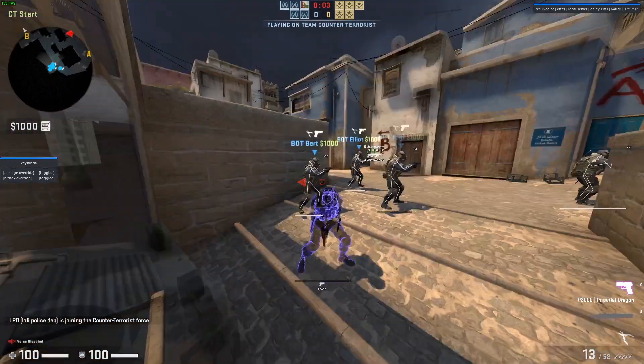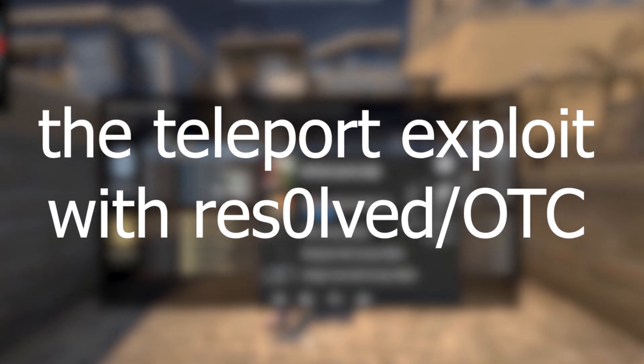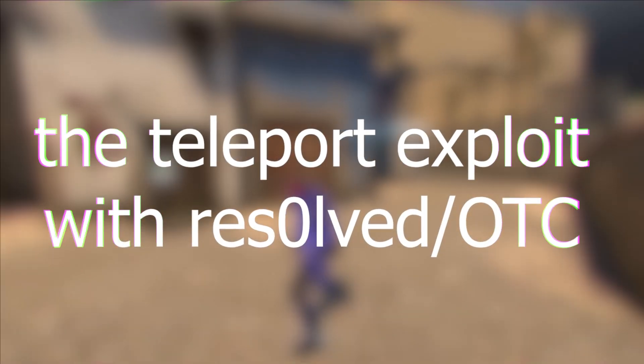Hey guys, me here again LPD, and today I'm going to be showing you the teleport exploit with resolves slash OTC. So let's say that's you and you're on a map and there's an enemy, and normally if you wanted to peek with a scout you would just do that and you would die. But with the exploit it would look a lot more like this — you'd peek, teleport, and then they'd die.